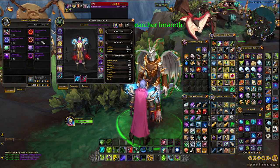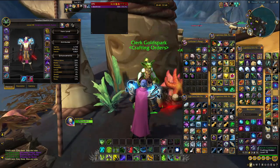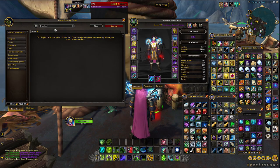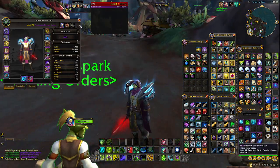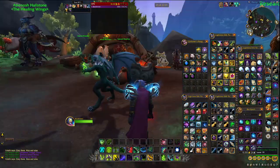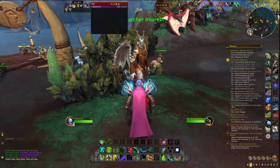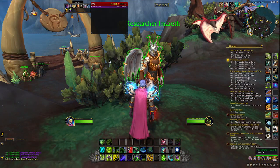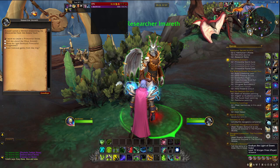You can buy stones from Researcher Inareth, as well as a backup Onyx Annulet should you need one. To upgrade your stones you need unstable elementium, which can be crafted by dual crafters. If you can't craft with a dual crafter, go to a crafting order station and place work orders — or place them within your guild. Each stone can be upgraded a total of three times.